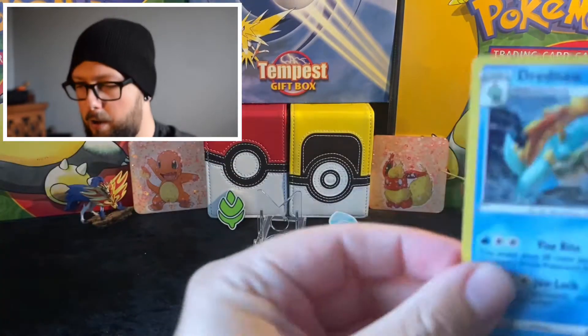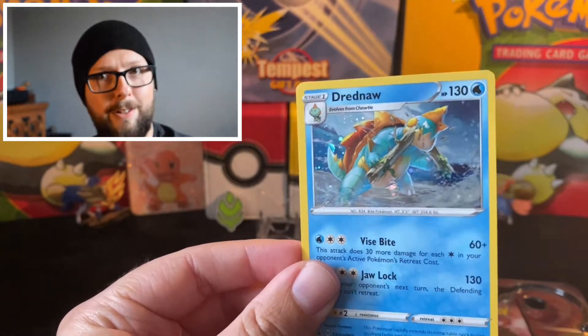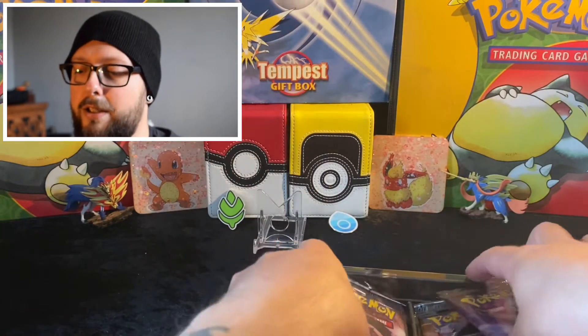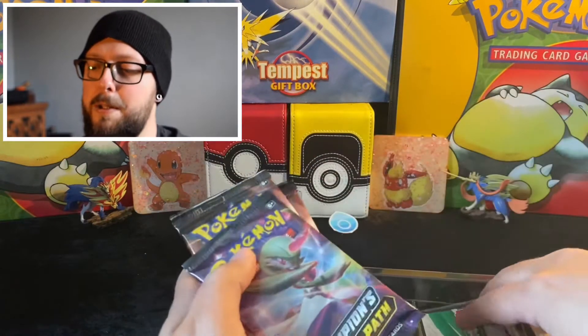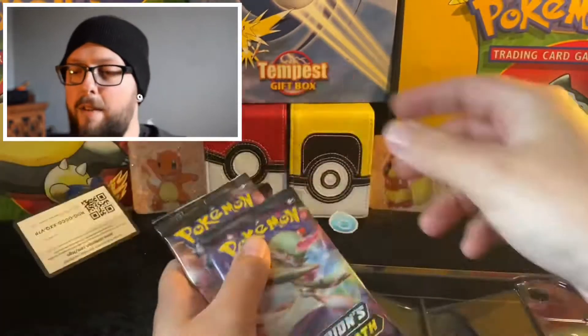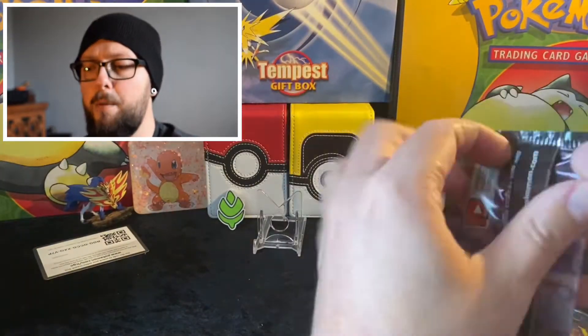Looking good! The holo Dreadnull looking nice and shiny there — I do love the hollos on these, lovely jubbly. We have the code card in here somewhere for you all, don't spend it all at once. And we have three packs, so let's get cracking!